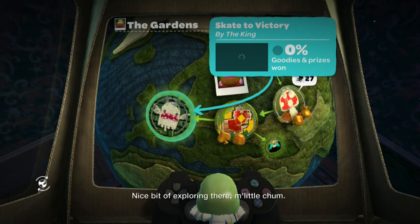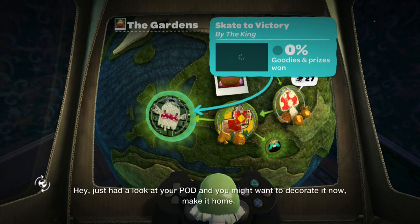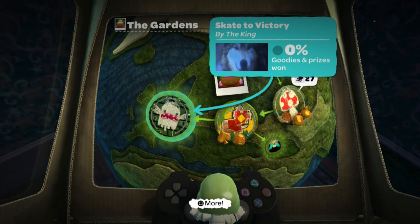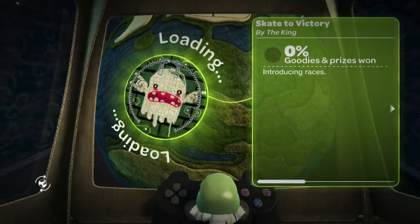Nice bit of exploring there, my little chum. I just had a look at your pod and you might want to decorate it now — make it home, put a bit of your personality into it. We'll do that some other time since we did it at the beginning of the episode. But let's do this one — this one's one of my favorite levels of all time in this game. Skate to Victory by the King. Let's head in.